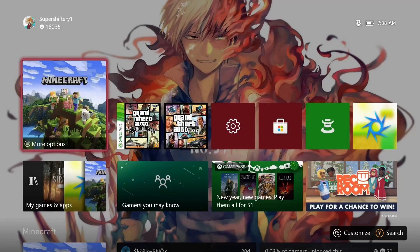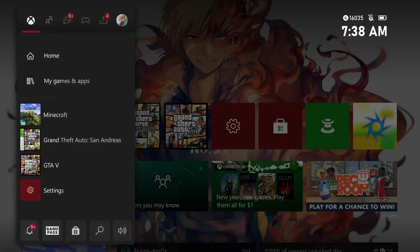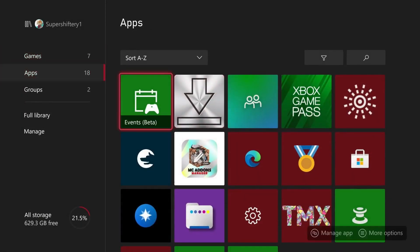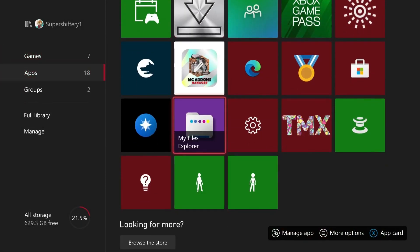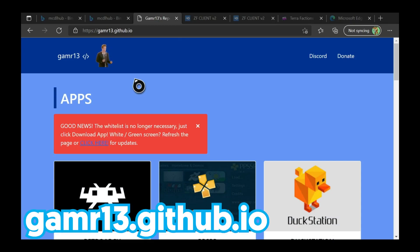The first thing you want to go ahead and do — and you're going to already have this application — you want to head over to your library, full library. You want to go down to Apps right here, and you want to find Microsoft Edge. Once Microsoft Edge is open, you want to type in this URL that you'll see on screen right now. It's going to be gamer — without the E in it — 13.github.io, and you'll be brought here.